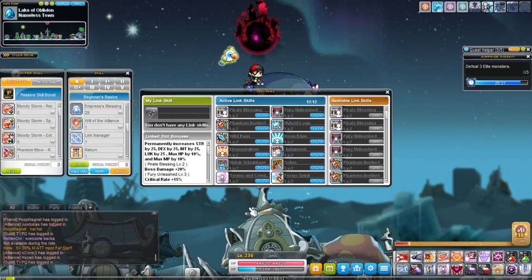For those of you who don't know what link skills are: link skills are essentially either passive or active innate abilities possessed by certain characters, usually the more modern ones. Upon reaching a certain level, the skill levels up, and the higher level the link skill character is, the more powerful the link skill is. It can then be transferred to another character via the link manager.